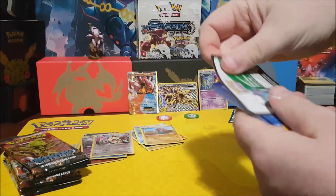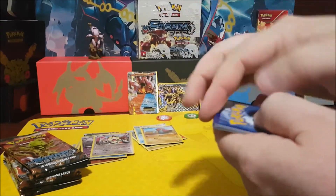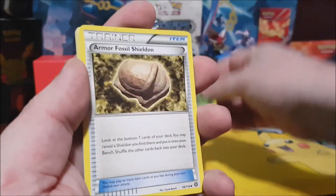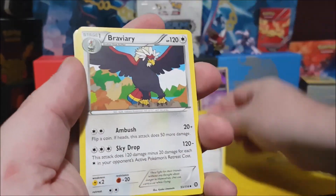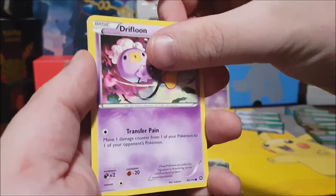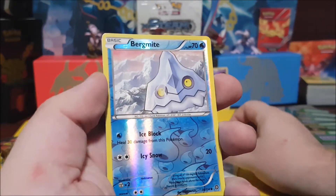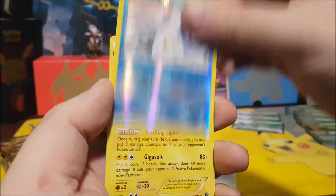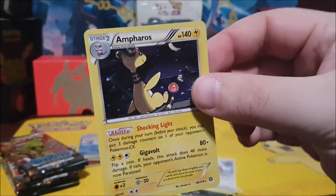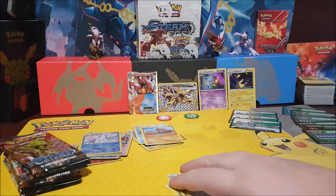White card - promising! We start off with Nuzleaf, Armor Fossil, Braviary, Seedot, Pawniard, Drifloon, Larvesta, Aipom, a Reverse Holo Bergmite, and an Ampharos - close to a holo. Nice, put you back there, good job buddy.